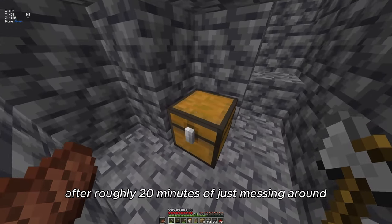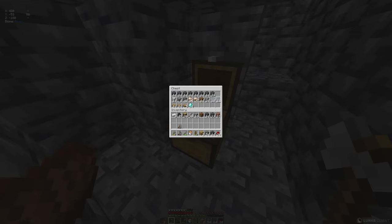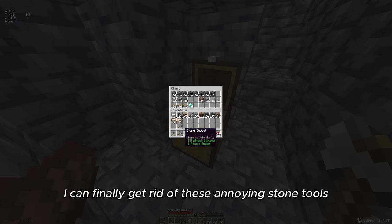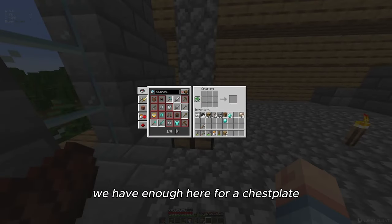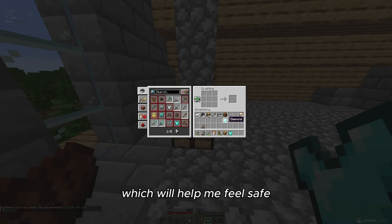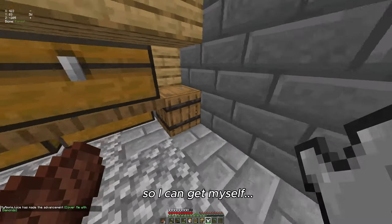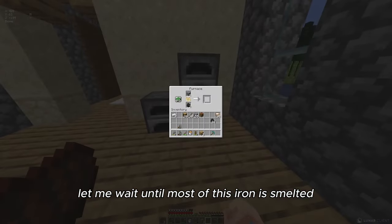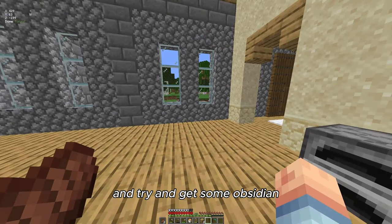After roughly 20 minutes of messing around underground, we got 14 diamonds — that's pretty good. We also got a bunch of cobblestone deep slate which is going to come in handy very soon, plus a stack and seven raw iron. So I'm going to go up top, smelt that, and I can finally get rid of these annoying stone tools. We have enough diamonds for a chest plate and a pickaxe, plus some obsidian so I can get the portal going. I'll wait until most of this iron is smelted, make some new tools, and then go down below and try to get some obsidian.